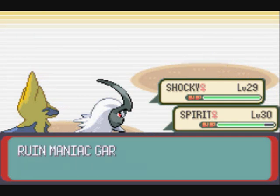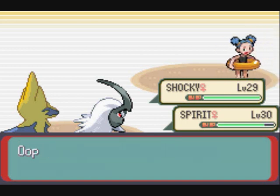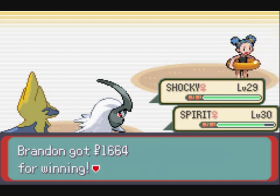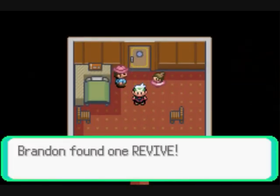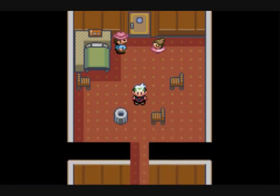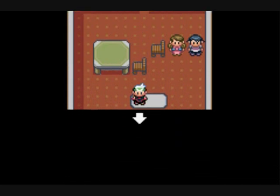They're pretty easy. Sandslash has good defense so I recommend you use special attacks on it — it took me a fair long time to kill. We get a Revive as a reward. You don't have to battle those two — you can avoid them by going through this other door. I'm going to avoid that double battle.